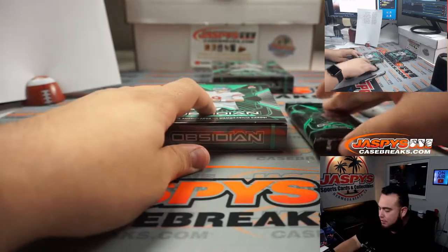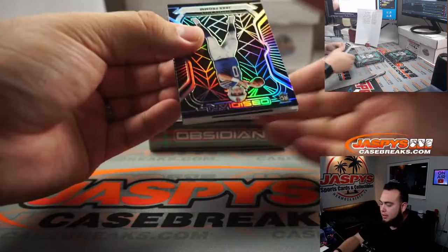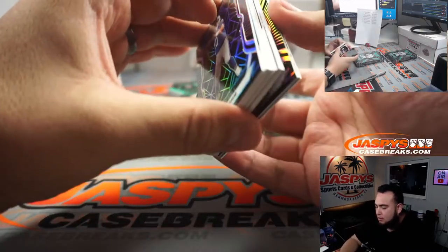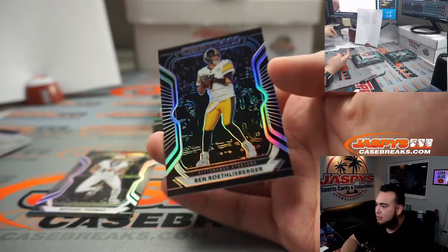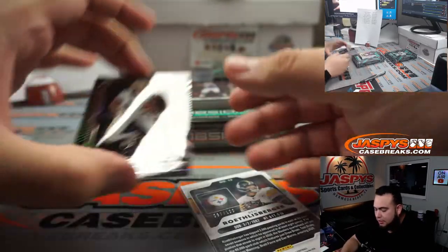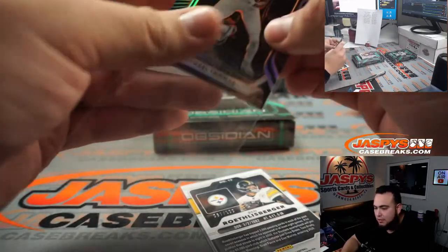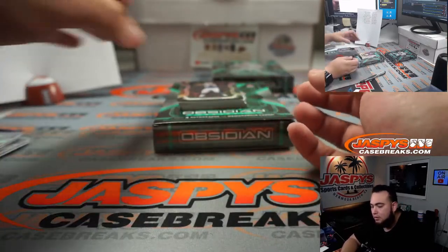So no teams involved — you can legit clean up the whole break with one spot. It all just depends on the right numbers you guys get. We got Michael Thomas and Big Ben Roethlisberger, number 67 out of 100. Michael Thomas is going to go to the NFC South going to Eric. Big Ben — AFC North going to Matt.